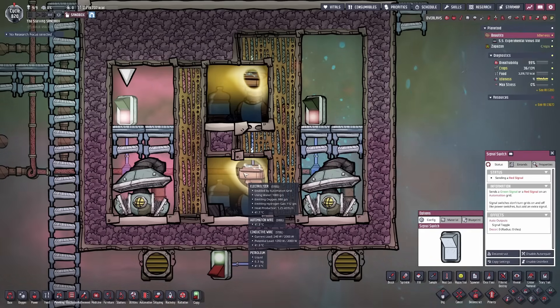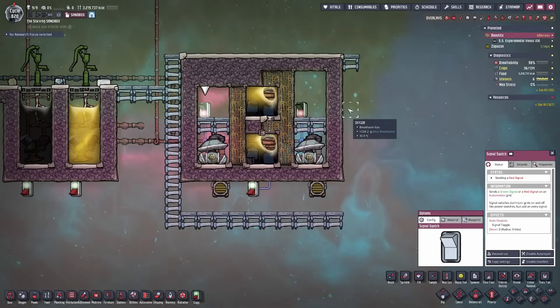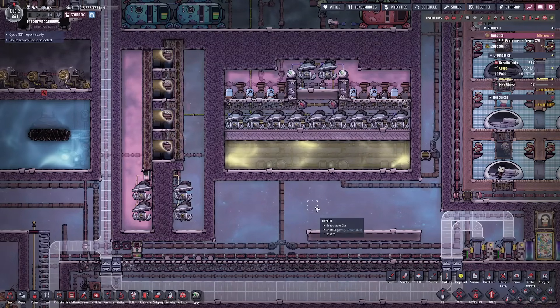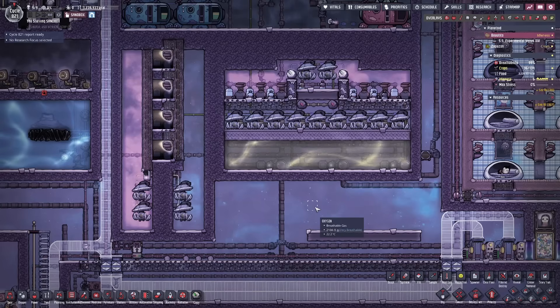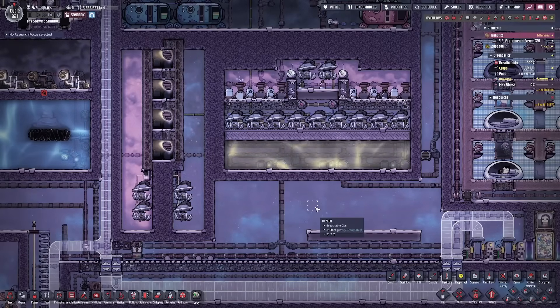Both electrolyzers are now working at 100% uptime with zero overpressure — 32 kilograms of oxygen on the right side and 5 kilograms of hydrogen on the left. That's all there is to building a Hydra and getting it up and running. I hope this video was helpful and you're able to implement these techniques in your own playthrough. If you're a brand new player, I still suggest building the spawn first as a good building block before tackling the Hydra.